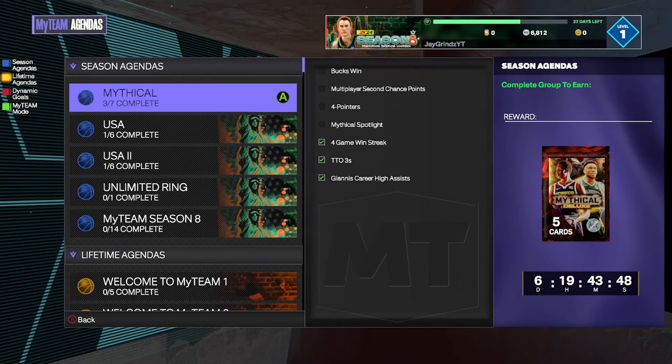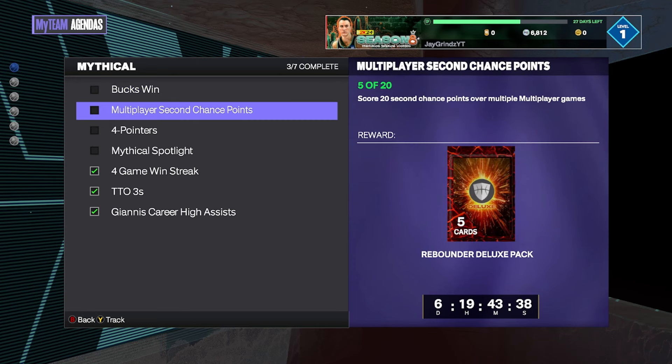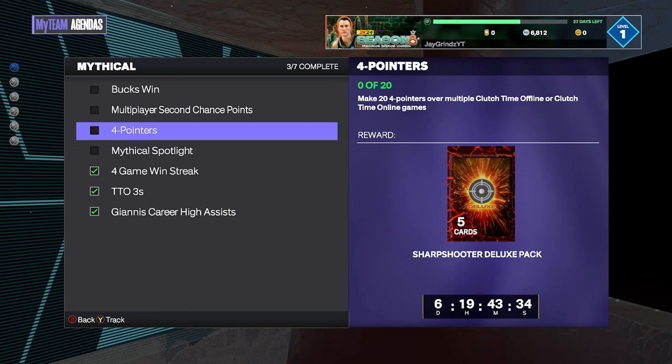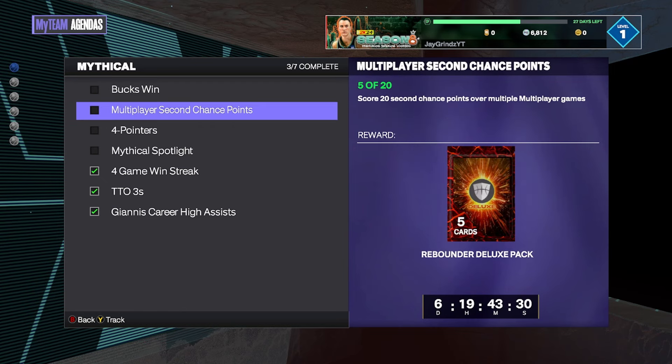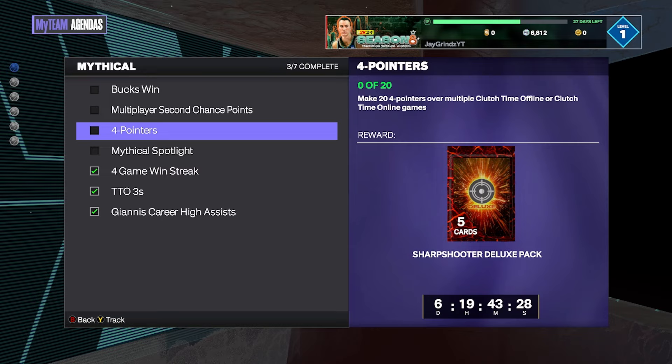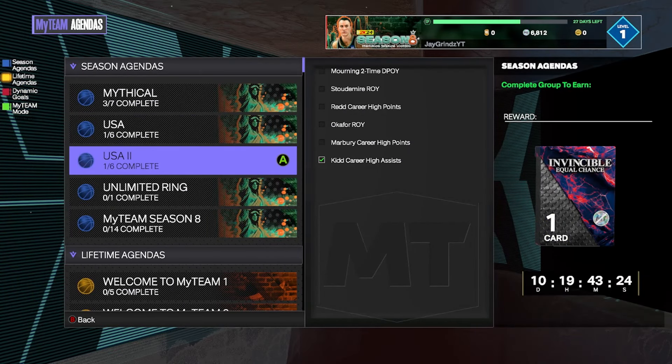We're three out of seven for the Mythical challenges. We still need to win a game using five buck players — easy, we just have to buy them and now we have enough MT to do that. Second chance points — I forgot about those, we're five out of 20. We've also got those four-pointers, so we're going to bring this home pretty soon.